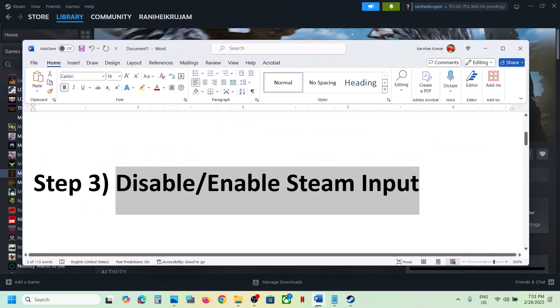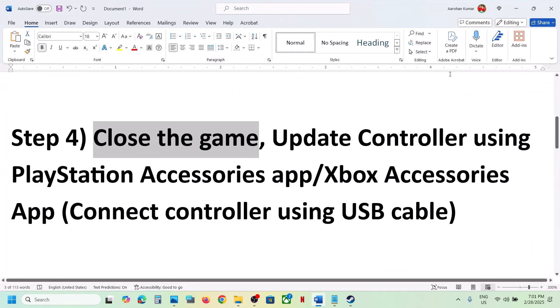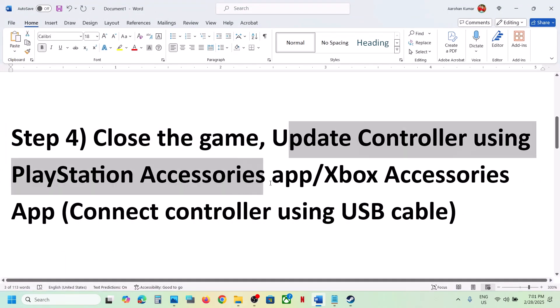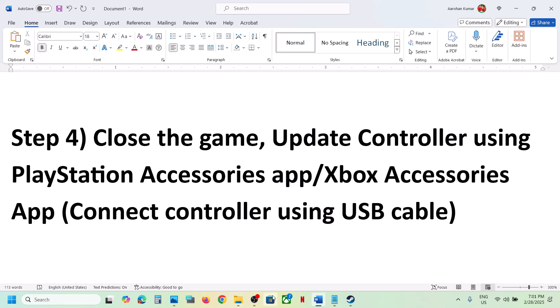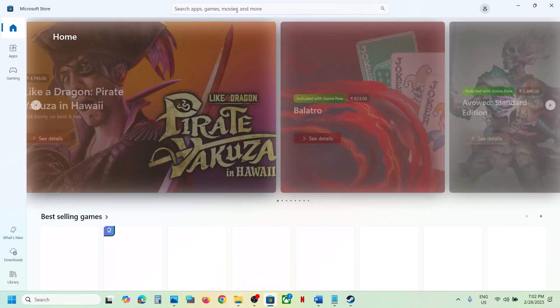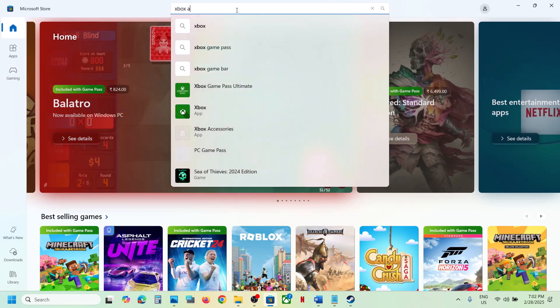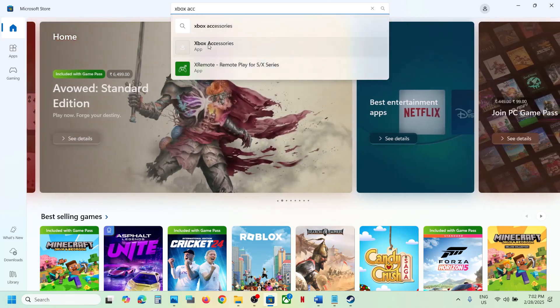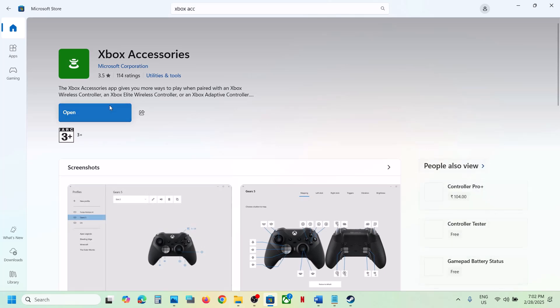The next step is to close the game and update the controller firmware — using the PlayStation Accessories app if you have a PlayStation controller, or the Xbox Accessories app if you have an Xbox controller. For Xbox controller users, open the Microsoft Store and search for 'Xbox Accessories.'